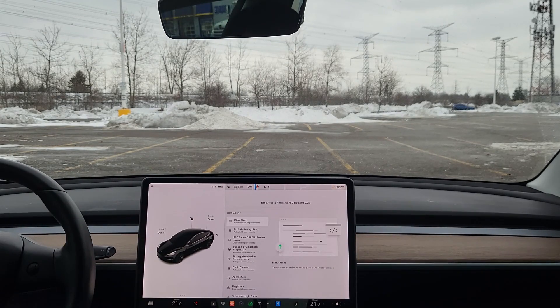FSD beta 10.69.25.1, that's software version 2022.44.30.5. This looks to be just a minor fix with the dot-one there, and also on the non-FSD portion the 4430 doesn't look like there are any changes - probably just minor bug fixes. We'll do our regular route, Kirkham to Copper Creek, and we'll see how it goes.